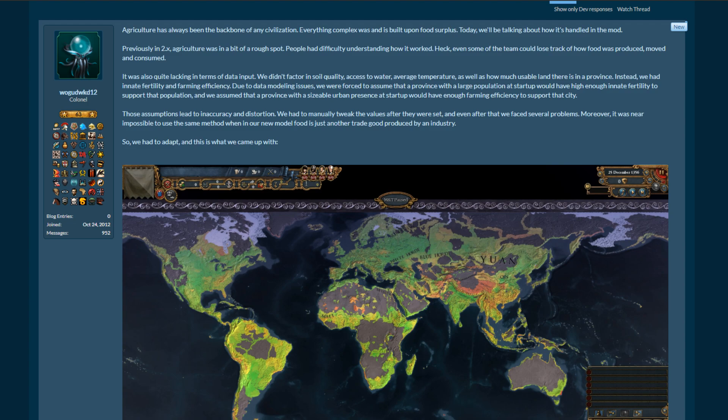Today we'll be talking about how agriculture is handled in the mod. Previously in 2.x, agriculture was in a bit of a rough spot. People had difficulty understanding how it worked — even some of the team could lose track of how food was produced, moved, and consumed. It was also quite lacking in terms of data input. We didn't factor in soil quality, access to water, average temperature, or how much usable land there is in a province. Instead, we had innate fertility and farming efficiency. Due to data modeling issues, we assumed that a province with a large population at startup would have high enough innate fertility to support that population, and that a province with sizable urban presence would have enough farming efficiency to support that city. Those assumptions led to inaccuracy and distortion.